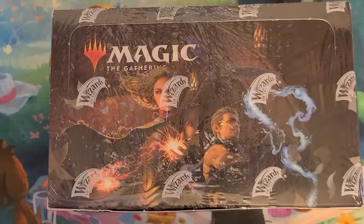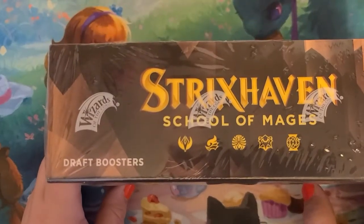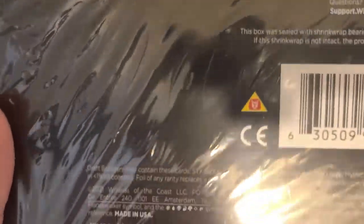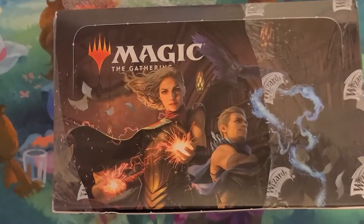Welcome to Positively MTG. This is Ellie and I have a Just Draft Booster box today. For those of you keeping track, this one is upside down. It is made in the USA. Let's get to cranking — upped my camera a little.